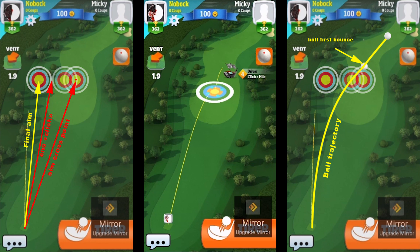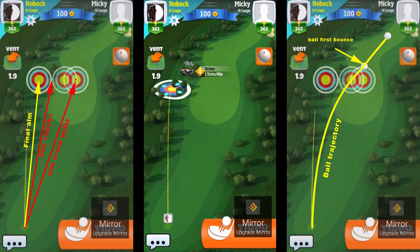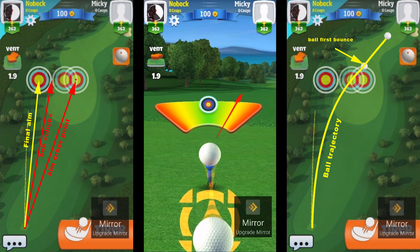First, you need to aim with the wind, like that. Then you pick the center point and you aim here. Then you aim one click, the entire white circle, full power and max slice.